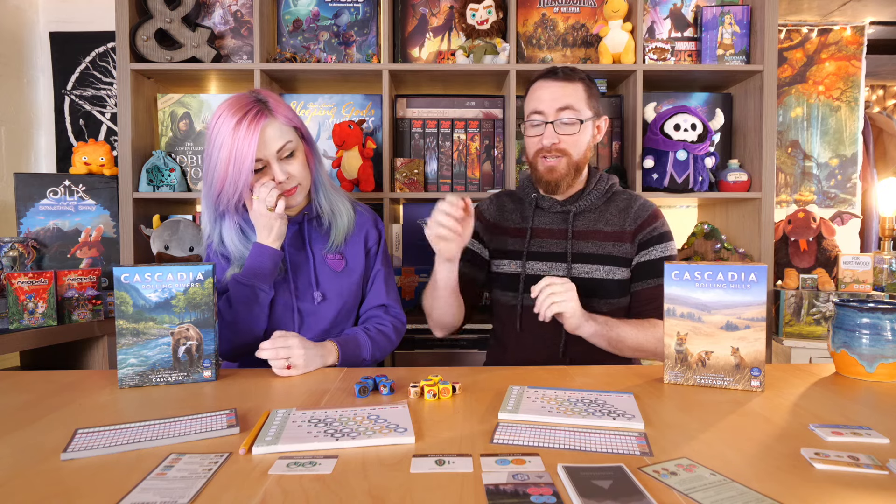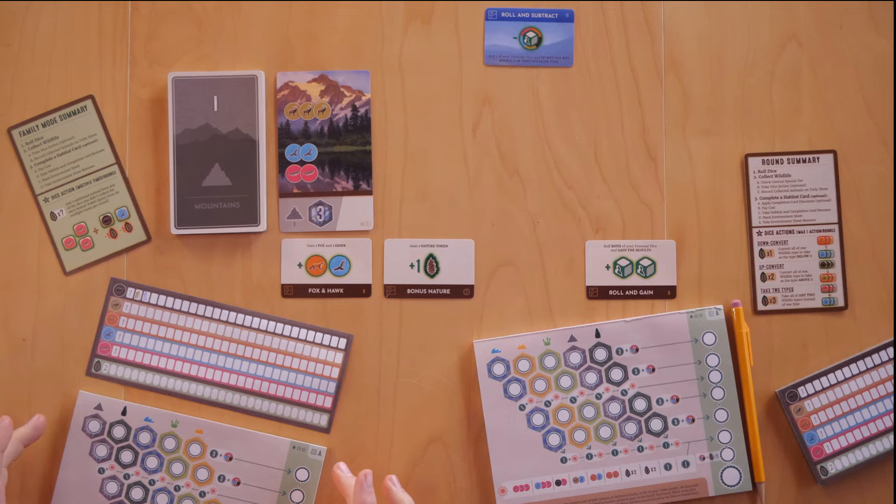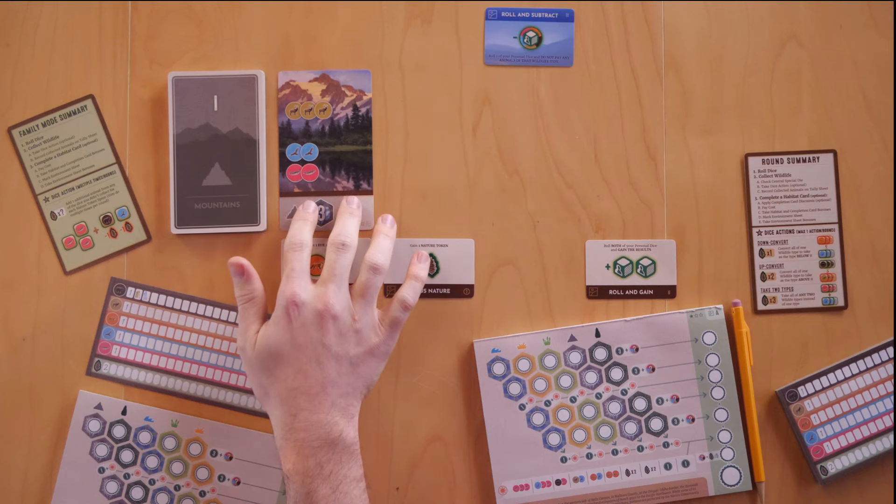We'll teach you the game and then talk about the differences. In Cascadia Rolling Rivers or Rolling Hills — I'll alternate the two — the basic idea is you are trying to collect sets of animals to fill out your own personal player board. The boards are different based on which one you pick. I'll walk you through the first one, how it operates, and show some differences. Every single turn, you start by revealing one card in the row.